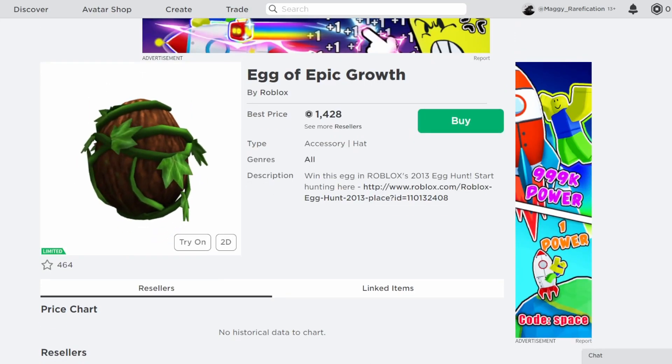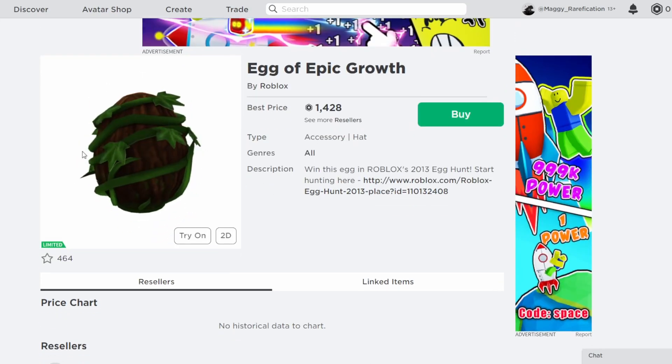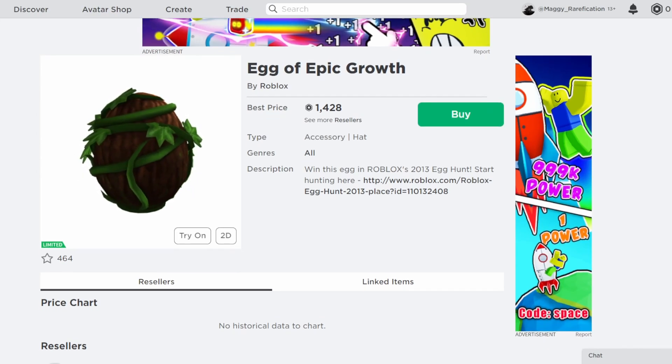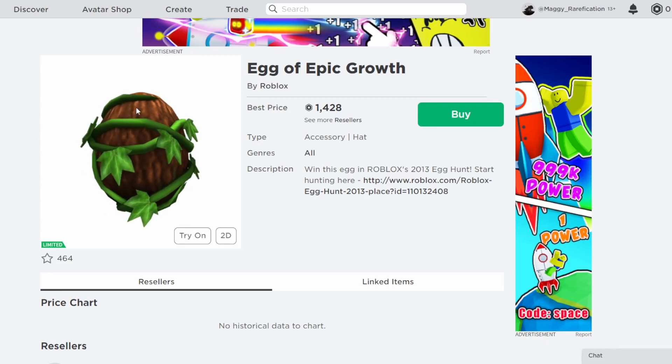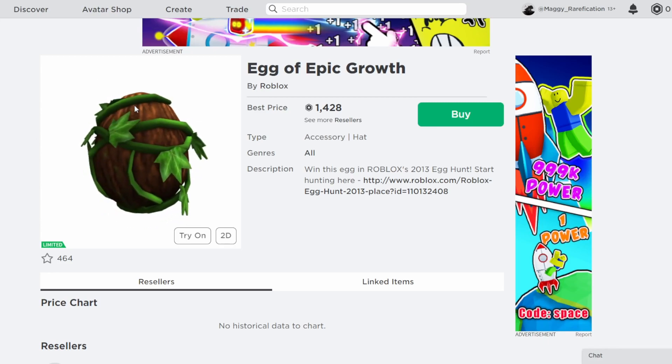And the last one over here, Egg of Epic Growth. This is from Econ 2013. This one's going to do pretty good, and like a lot of the other Econ 2013 eggs, they are all going limited, but unfortunately it won't do the best since it was a free item. So I think definitely around the 400 range is where this one will be at.